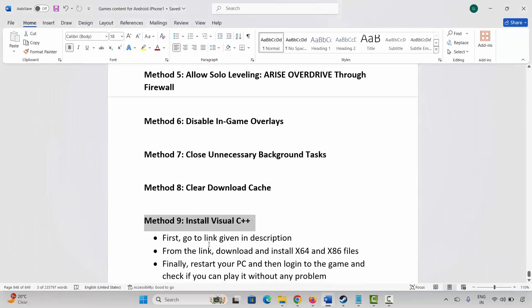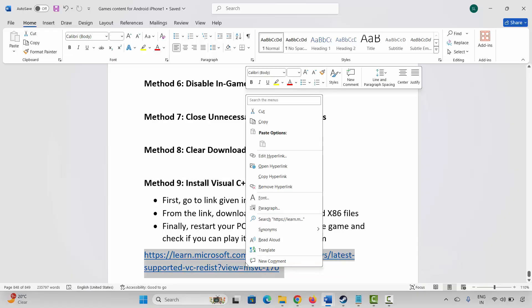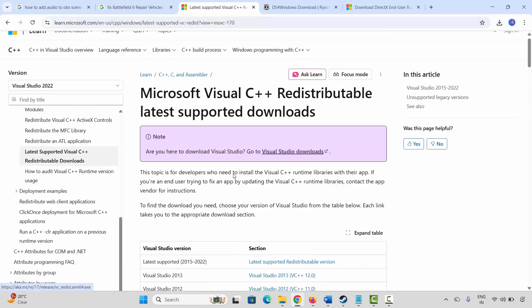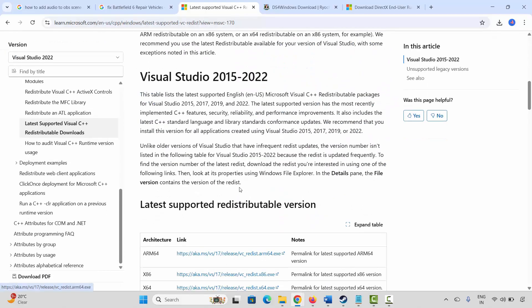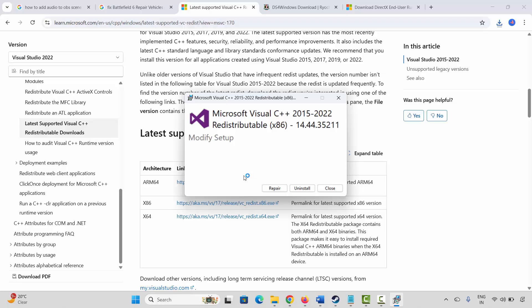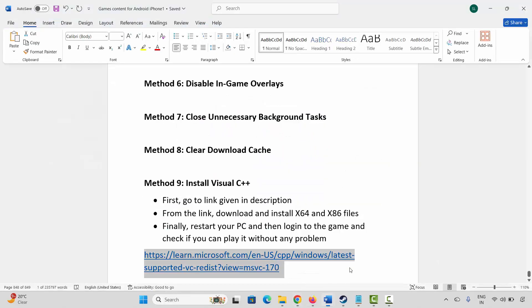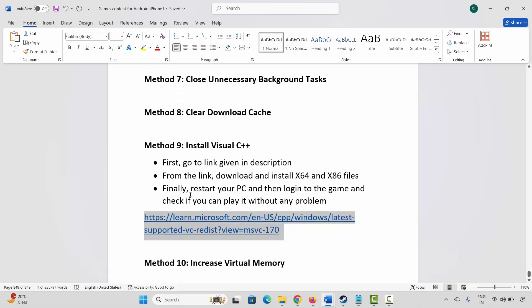Next is to install Visual C++ files. Go through the link already given in the description and paste it in your browser. After the website opens, scroll down and download the file. Once downloaded, open it — you will get an option of Modify or Repair. Simply click on Repair, wait for it to finish, then close it, restart your PC, and log into the game again to check.